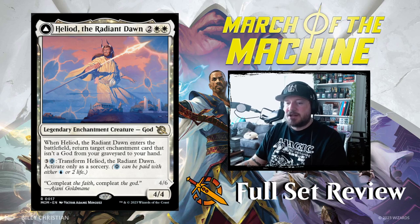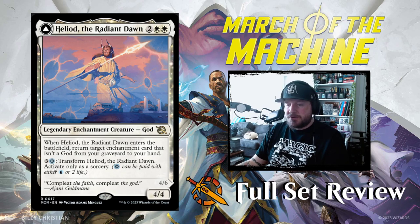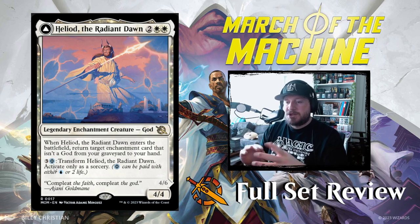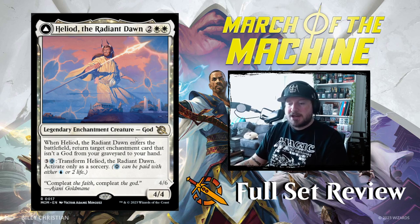Next up we've got Heliod the Radiant Dawn. There are a bunch of these transform cards throughout all the colors. Heliod is 2-white-white for a 4/4 legendary enchantment creature god. When it enters the battlefield, return target enchantment card that isn't a god from your graveyard to your hand — it can't bounce itself. For 3 and a Phyrexian Blue — meaning you can pay either 1 blue mana or 2 life — you can put this in a straight white deck and it'll still work.